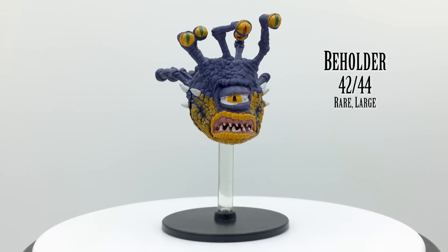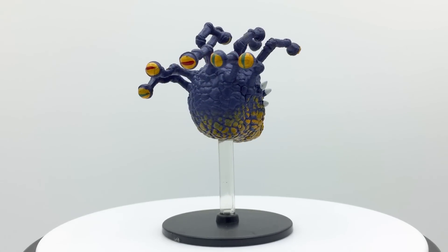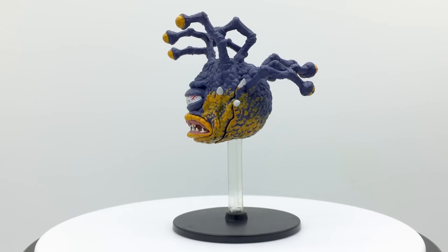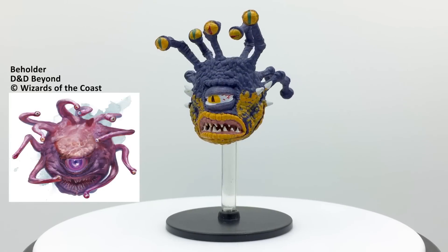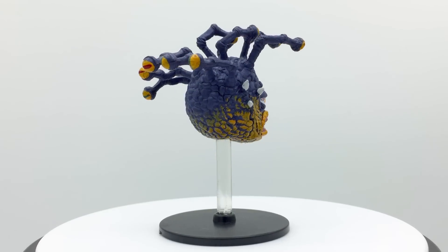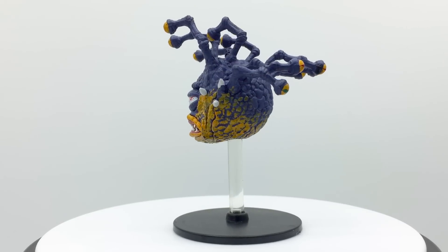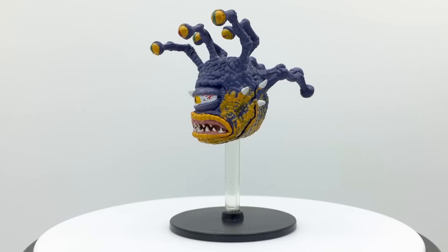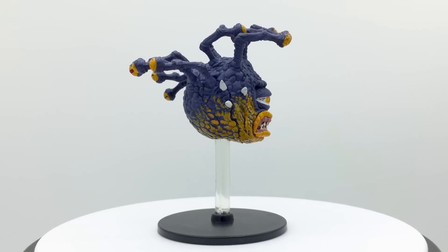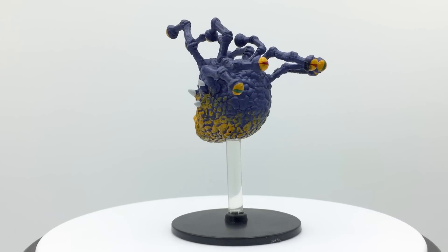Beholders, like mind flayers, are iconic monsters in D&D. They are a floating monster with a giant eye and a gaping mouth full of teeth, as well as eye stalks that can shoot 10 different types of rays at foes. Their main eye can project an anti-magic cone, though that affects its own eye stalks. They are highly paranoid and xenophobic, but have powerful minds and their dreams can warp and shape reality, giving birth to other beholders and all manner of strange creatures. They also come in different colors, though beholders in the same geographical region tend to look similar. Beholders have a challenge rating of 13 and appear in Tomb of Annihilation, Out of the Abyss, Dragon Heist, Tales from the Yawning Portal, and Dungeon of the Mad Mage.